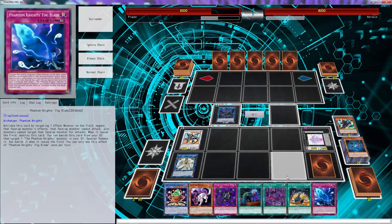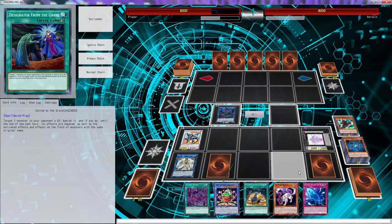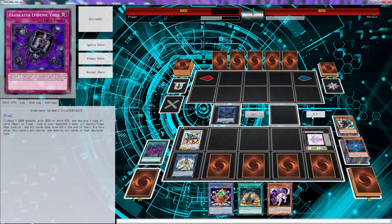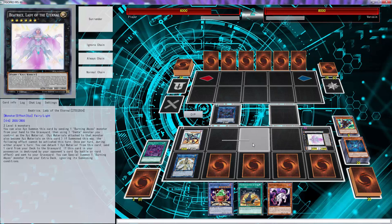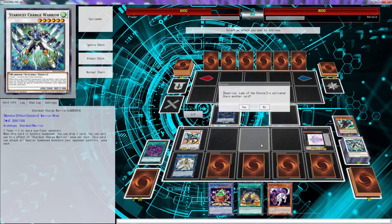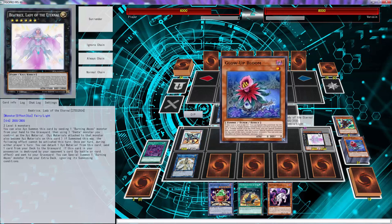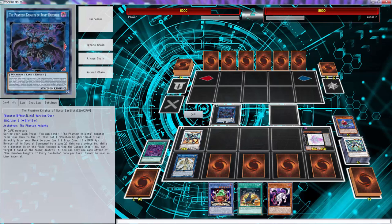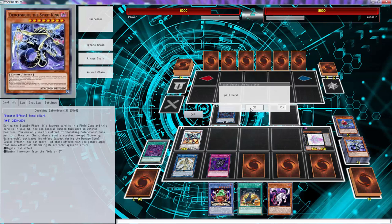Now we're going to set that, set that, and set that. Activate Zombie World and tell our opponent to go — it's fun to win like this folks. We're going to activate this, send Bloom, Bloom's effect triggers, special summon Joshel right there. Since the summon is still during the draw phase, we're going to Eradicate and call Spells.